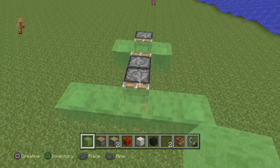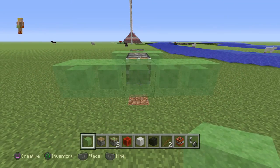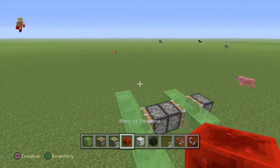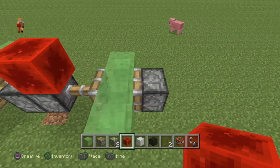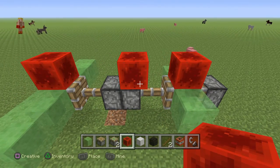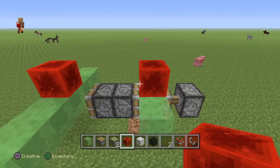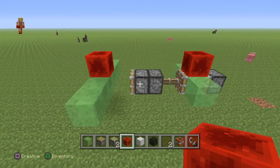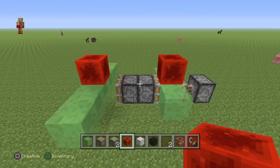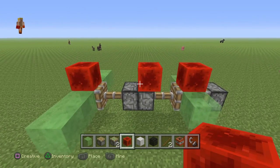It should be five total - three on that side and two on this side. Then get a block of redstone and put one on that, one on that, and one on that. When you want it to go, you press this and break that. It is a little bit glitchy and you can stop it by putting something back on.